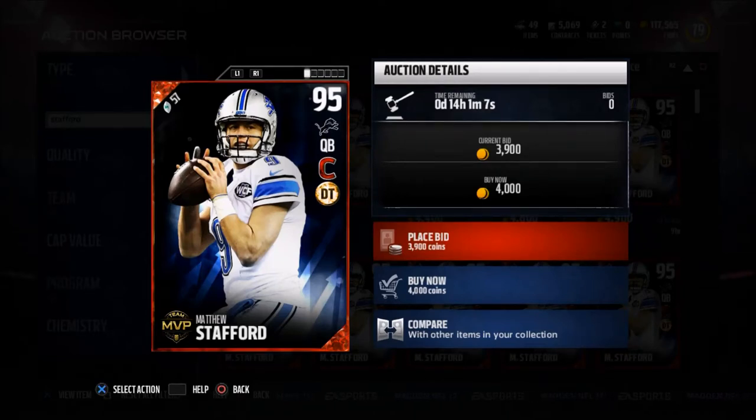What's up, Madden 17 fans! In today's video I just wanted to share a quick budget tip for Madden Ultimate Team. This quarterback right here, the Team MVP Matthew Stafford, is in my opinion the best budget quarterback in Madden NFL 17. You can get him for about 4,000 coins on the auction house. If you cannot afford the 57 overall cap, I'd recommend an Eli Manning card that has Conductor — you can search on mudhead.com for that.